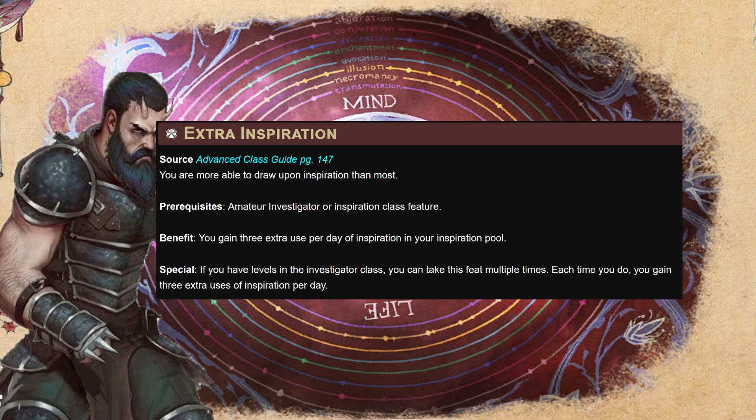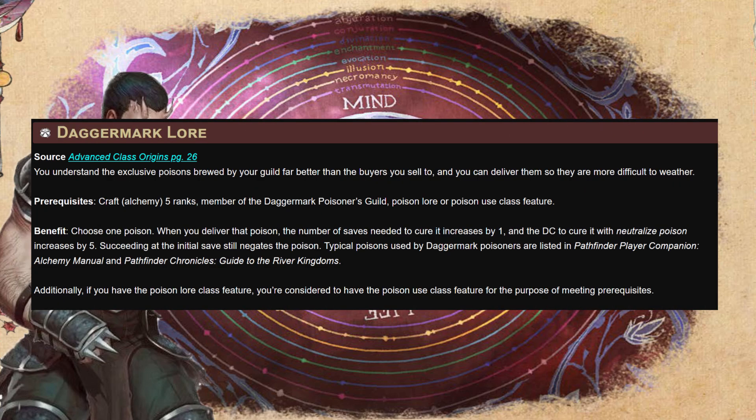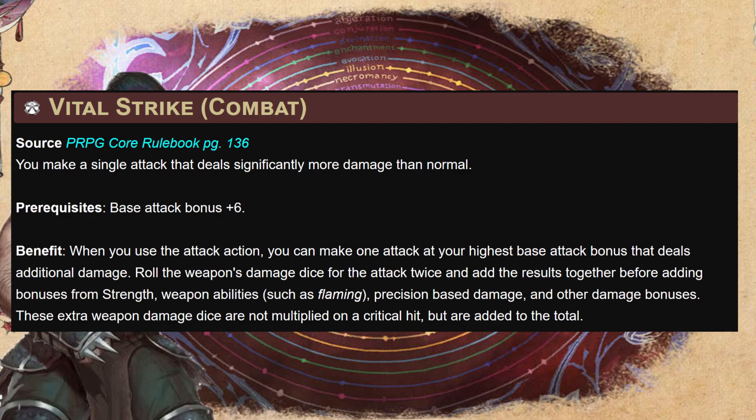At level seven we take Dagger Mark Lore, right on time for our third level extracts. We'll choose blue winnis: when we deliver blue winnis, the number of saves needed to cure it increases by one, and the DC to cure it with neutralize poison increases by five. So when the GM is breaking out healers to counter you, it hedges your bets a bit.